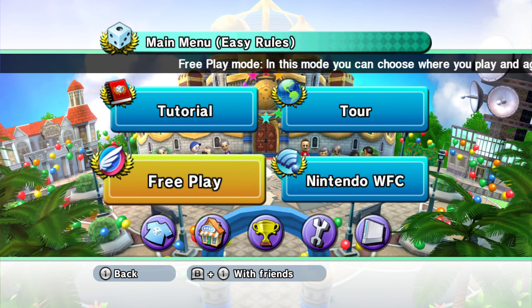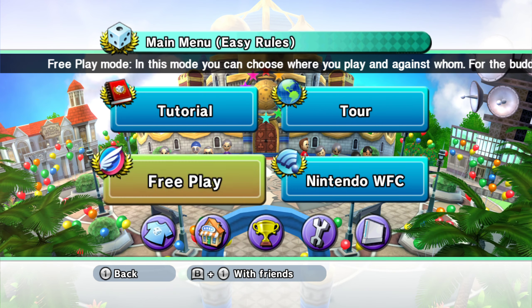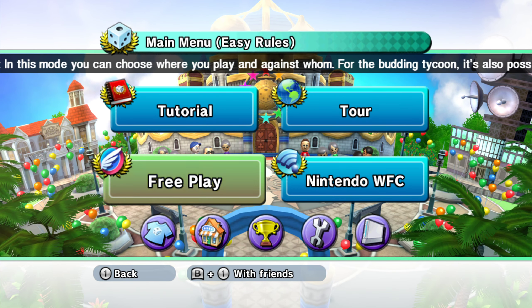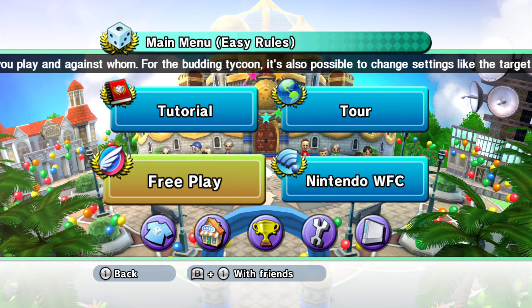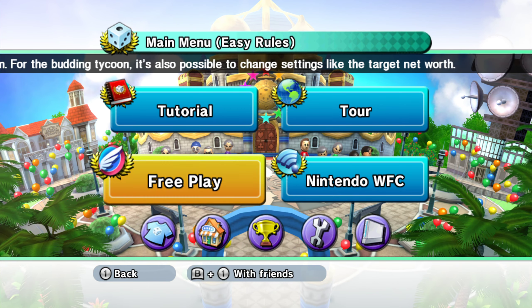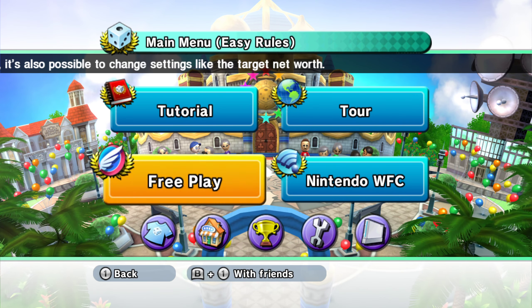Hello everyone and welcome back to Fortune Street. We've finished up pretty much all the boards in this game. All that's left is to show off some of the debug boards. There are a total of three debug boards, two of which are on both easy and standard rules. I don't really know how much I'm going to show off of these because for the most part they're either really small or they are broken.